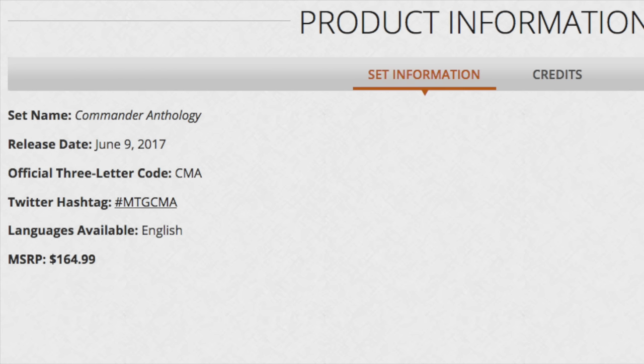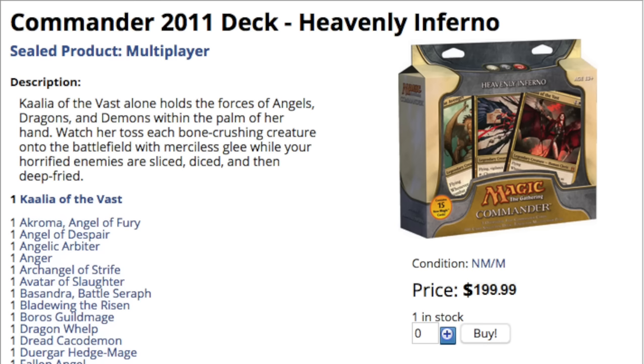The only problem I would have is I wish it was in a different language, but otherwise, June 9th, 2017, you have the opportunity to buy this, and I think it's worth every penny. Because as we're going to see here, Heavenly Inferno with Kaalia of the Vast — that card is expensive, and that entire deck is $200 if you were to buy it from Star City Games. Now you can buy the entire set for $164.99, so the entire set costs considerably less than one deck, and it's like you get the dice, tokens, and the other three decks for free.